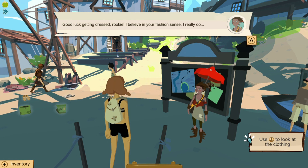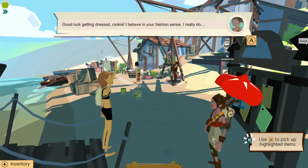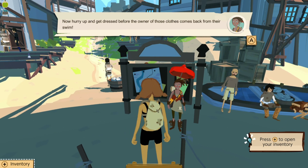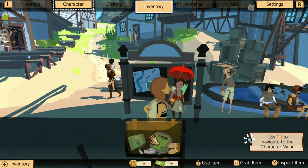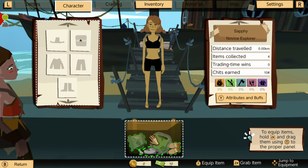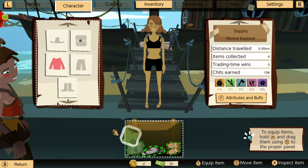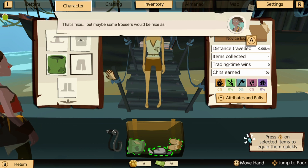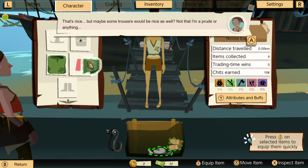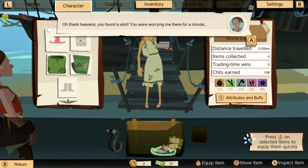I believe in your fashion sense. I really do. Are you sure? Use this to look at the clothing. Use that to pick up the highlighted items. Oh wait, I'm just magically pulling them to me? Now hurry up and get dressed before the owner of those clothes comes back from their swim. You said they were abandoned! Alright, I guess we are gonna dress ourselves up now. We need to place clip items and drag them using the right panel. Let's put this on. But maybe some trousers would be nice as well. Thank heavens, you found a skirt. I mean, I was wearing shorts, it's fine.